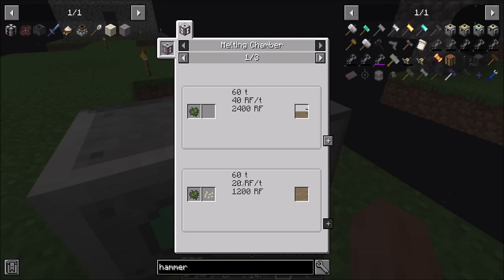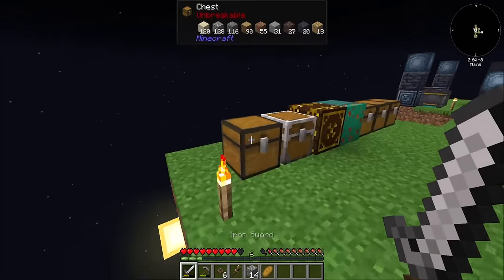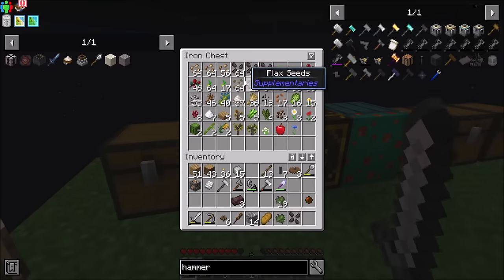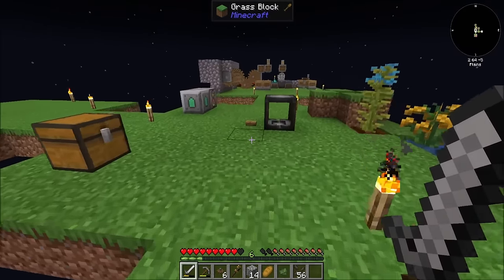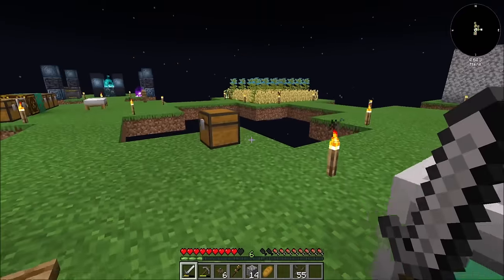And then in order to get a bucket of liquid biomass — it doesn't say how much we get on the tooltip here, does it? 60 ticks, 40 RF a tick. I can augment it — I'll get twice as much if I throw some kind of seed in there. And I do have a really large number of seeds. So we'll start with this and see how much we get. And that'll get me 2,000 buckets of liquid biomass. Sweet.